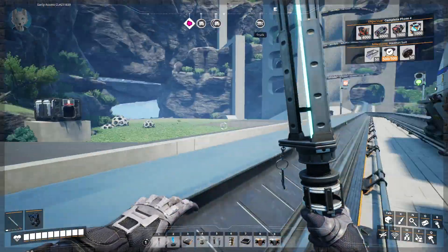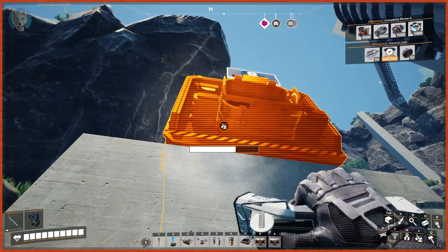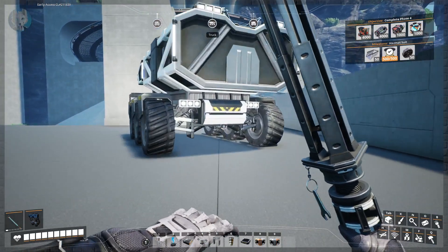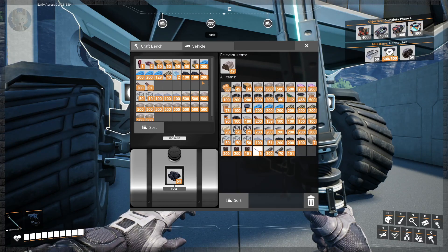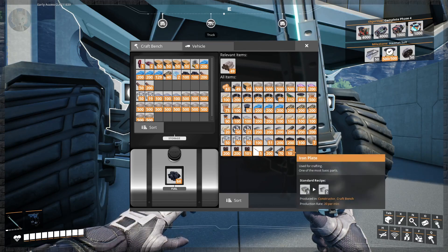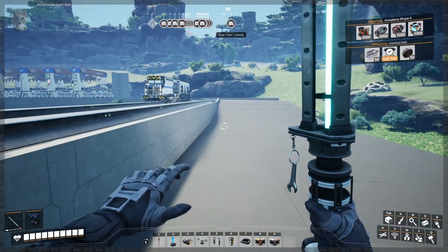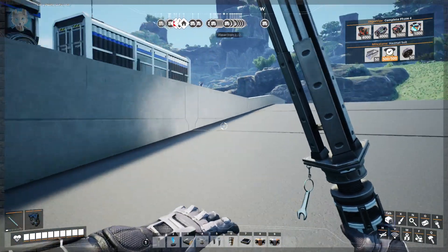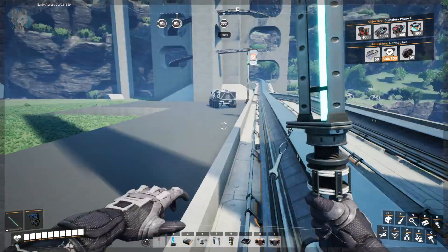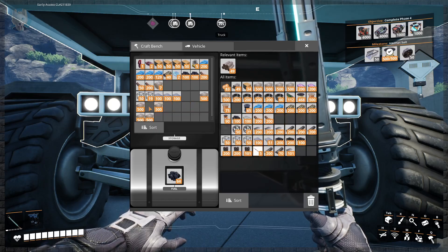Now we're going to open the inventory and fill this with beams. Today's plan is to get as far as I can with the train. I'm also going to put some concrete in there. We'll grab the stuff we're probably going to need. I don't think we'll need any computers because we've got plenty. I'm going to grab some more concrete and fill up on it, because we're getting further and further away from our resources and we're going to have to start making more and more trips. I went and did a little run for concrete with the trucks.